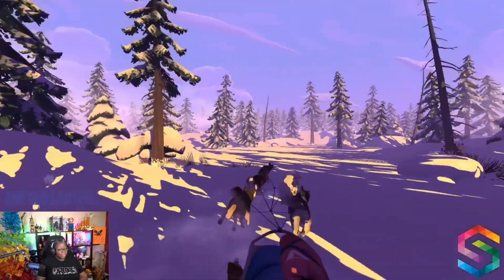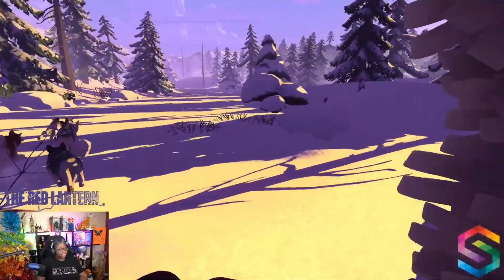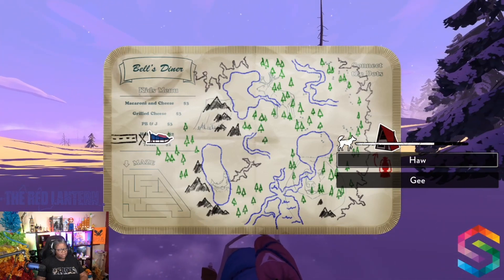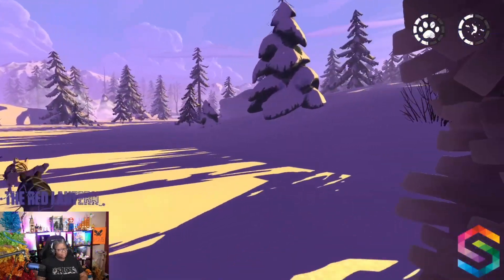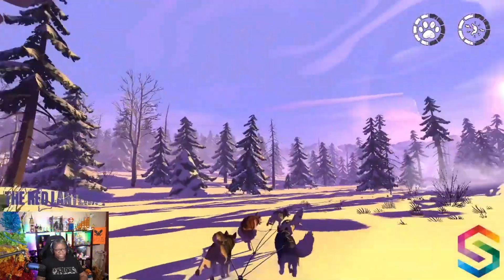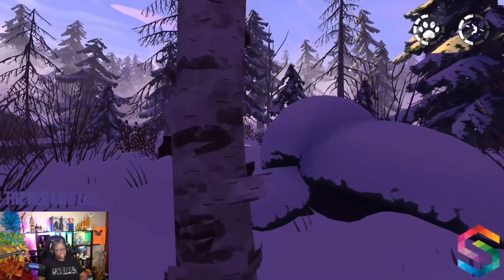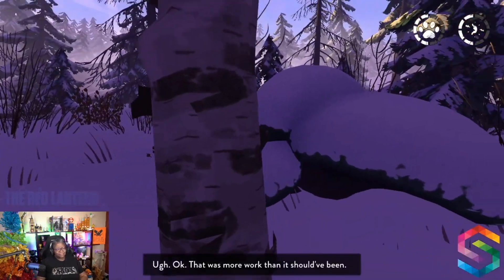Looking around helps us see things that are off to the side that we might not otherwise see, and give us opportunities to find things to hunt, work on the road, or find bullets. Looks like we found some birch trees. Let's definitely go get some birch, because ripping off the birch bark is what I need to start fires — it gives us something to start our fires with.